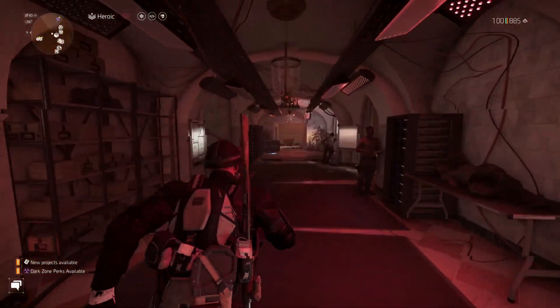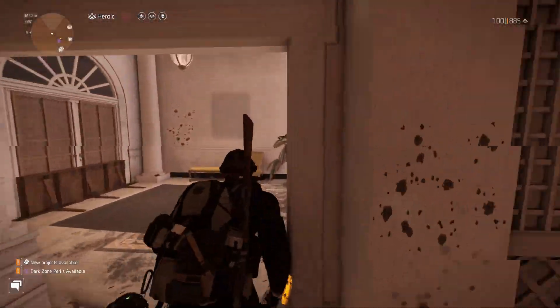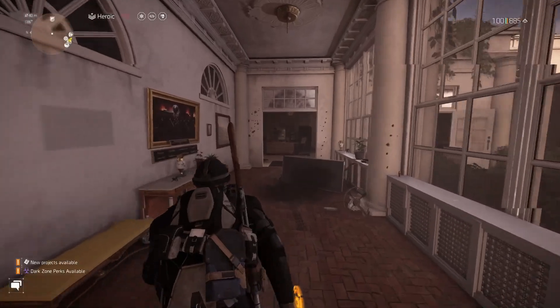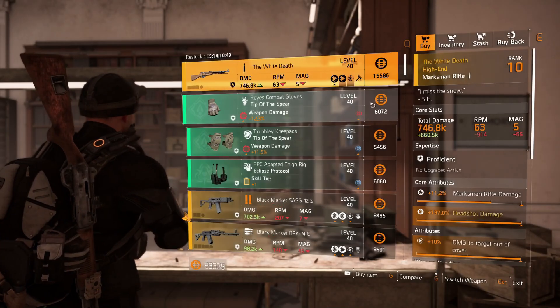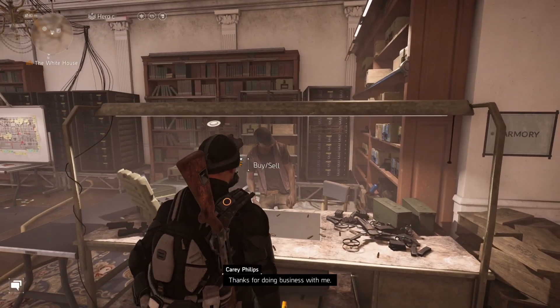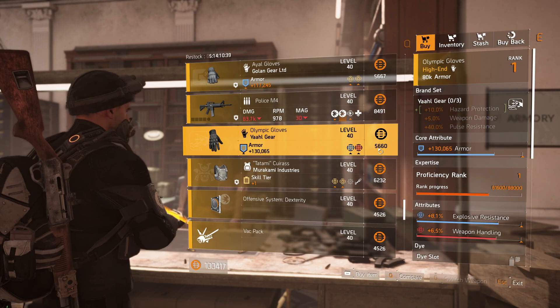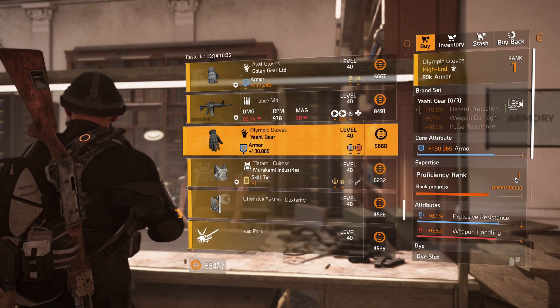My recommendation: if you're trying to get your Yaahl pieces leveled up and maxed out, just head over to Countdown, put on the green set, and then sell all that green set gear here. I've got 17,000 worth of stuff to sell. Then go back and buy more — it costs about 5,600 credits. We're already at proficiency rate one.